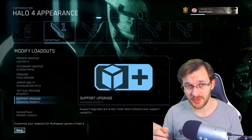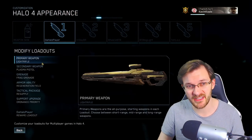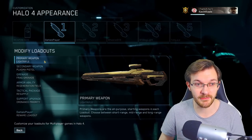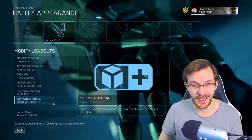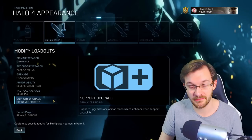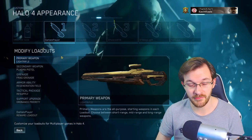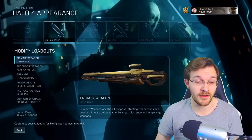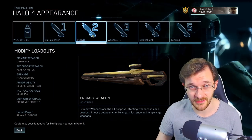Now for loadouts. For BTB with ordnance drops, this is my main setup: Light Rifle, classic pistol, frag grenade, Regeneration Field, Resupply, and Ordnance Drops. The Light Rifle is such a beast weapon within BTB — it really is the best choice. You get the close range burst round, which is really nice, and you get the long range DMR effect as well, so it's the best of both worlds. Kind of overpowered when you think about it.